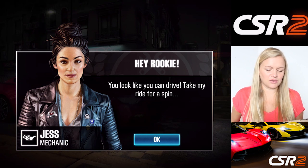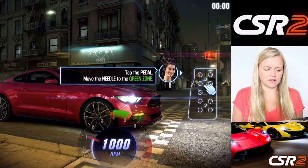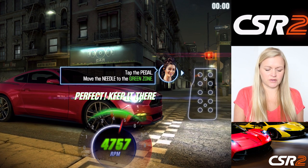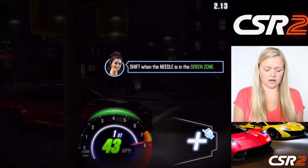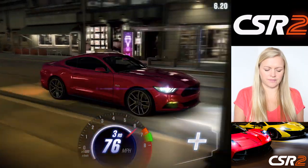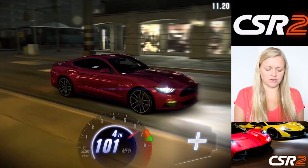So the game starts: 'Hey rookie, you look like you can drive — take my ride for a spin. Tap the pedal, move the needle.' Okay, so this is obviously a little tutorial. I've got to keep the needle in the green zone and shift when it's in the green zone. I'm getting this — we're changing through the gears.